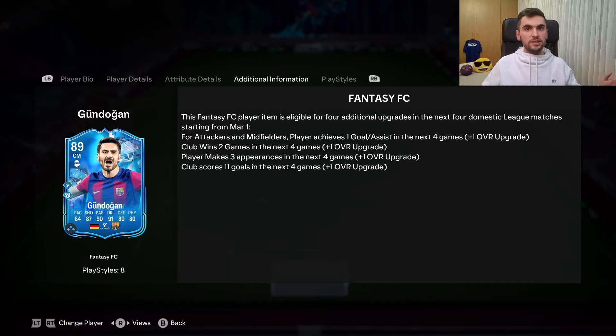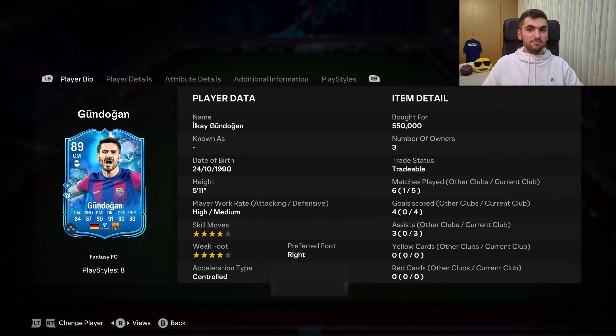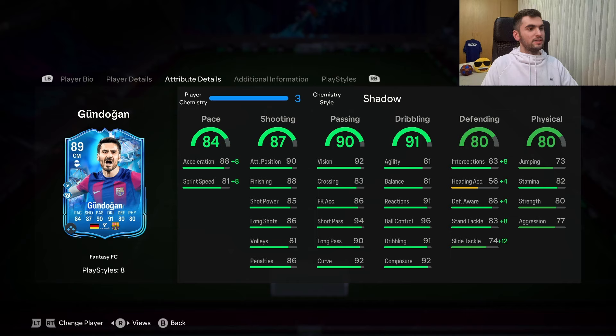About upgrades — it would be nice to see tonight if Barcelona win or Gundogan scores goals against Athletic Bilbao. I think he has a chance to get a free upgrade if Barcelona perform well. About the value — yes, he is expensive, but I'm just happy with him. I didn't expect him to be this good. I'm going to give him five stars, guys. He has good play styles, his stats look good already — he just needs a physical boost. That's all, thank you for watching, make sure to subscribe and like. Have a good day!